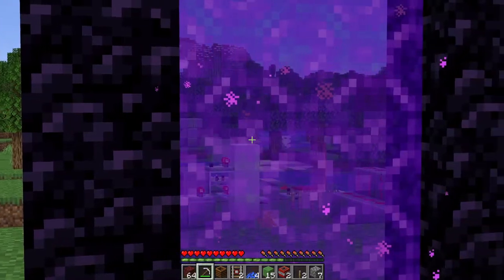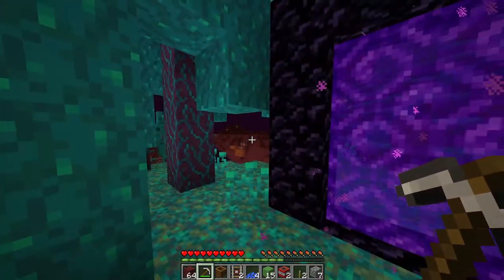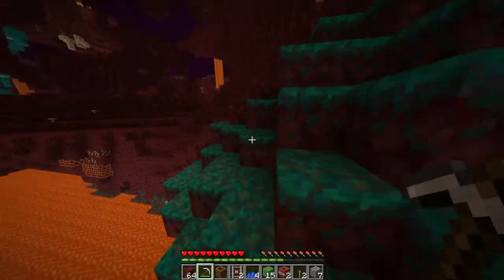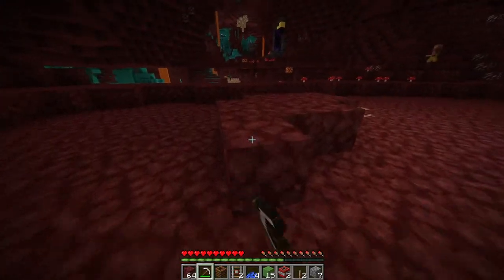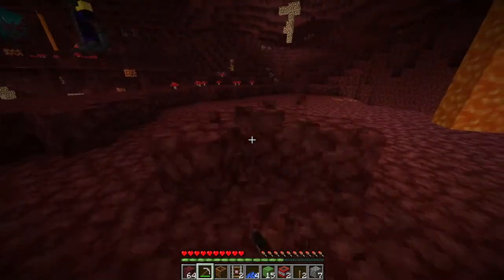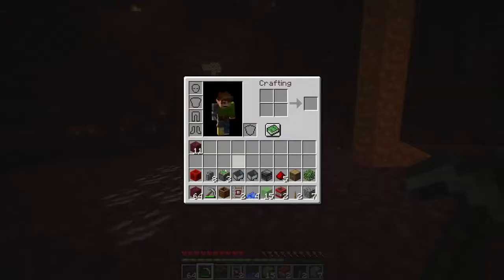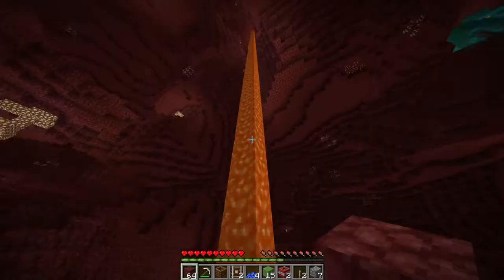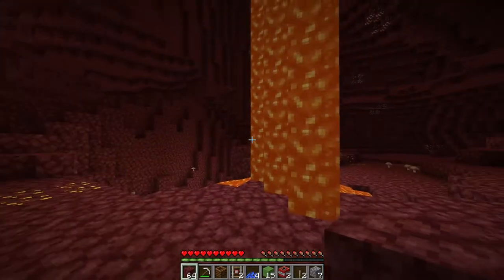You'll need a nether portal - obviously, you're going to get netherite. It's called netherite for a reason. Now that you're in the nether, look around for a flat space with not too much lava nearby. This looks like a nice spot. Clear out any messy bits of land with your pickaxe. We're going to have to get rid of that lava later. You might also want some buckets - that's kind of necessary, not optional.